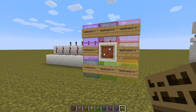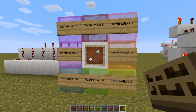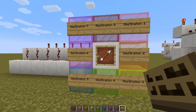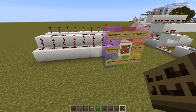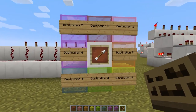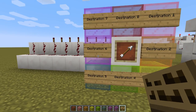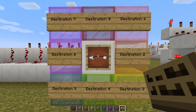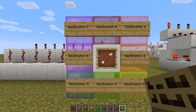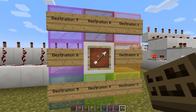In the last tutorial, we did a combination lock using item frames. This is another very useful, very practical, and super small and simple design that allows us to turn this into a destination selector — turning the positions of the item in the item frame into eight discrete signals. You'll notice over here I've got eight torches up there. This is in position one, so the first one is on.